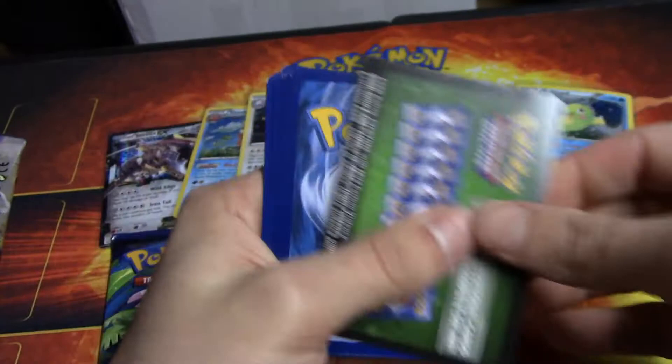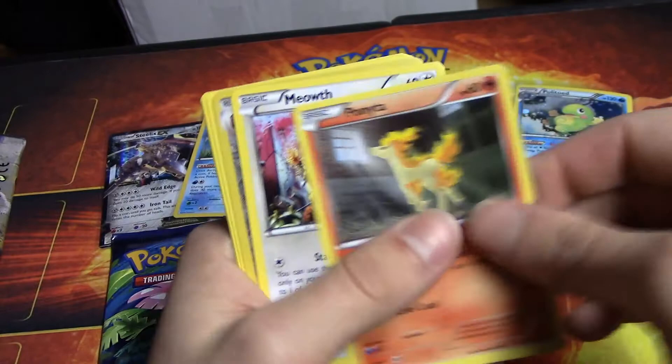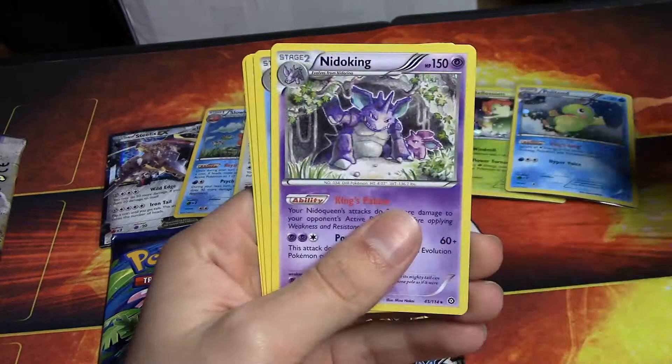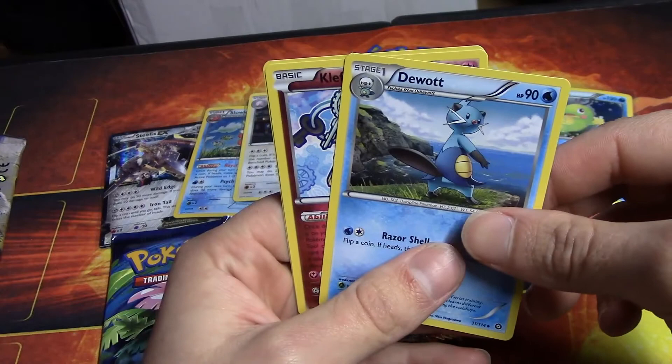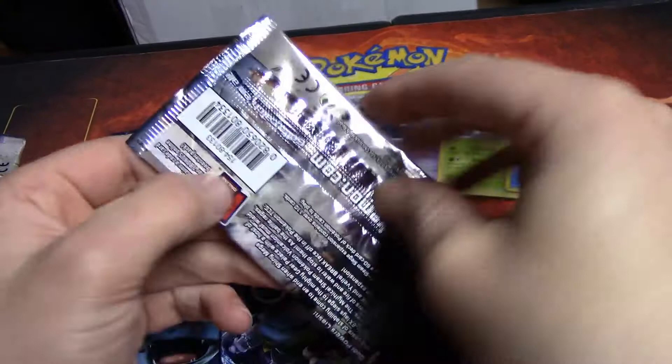Next one we got an XY Steam Siege pack. So then we got a Joltik, a Larvesta, a Rufflet, a Pinsir, a Meowth, a Sheldon Reverse Holo, and then we got a Nidoking Rare, non-holo. And then we got a Duosion, a Klefki, and Armor Fossil Sheldon. So we're not doing so hot so far.